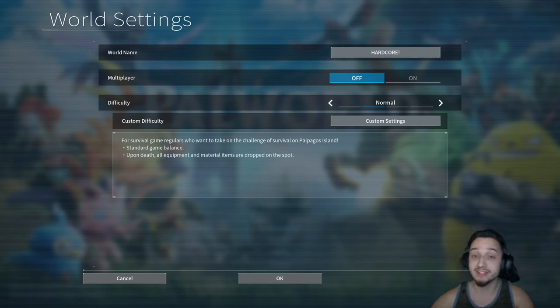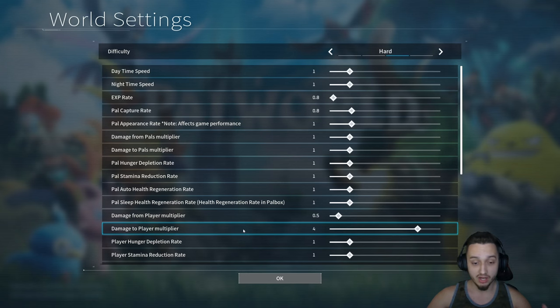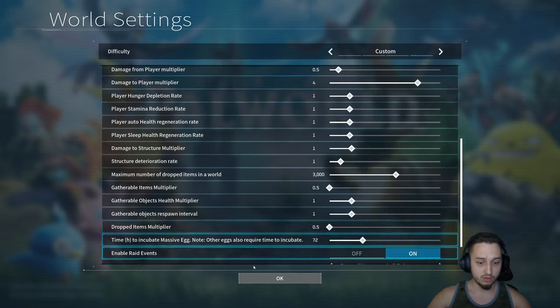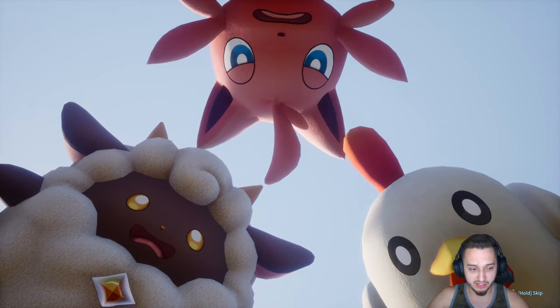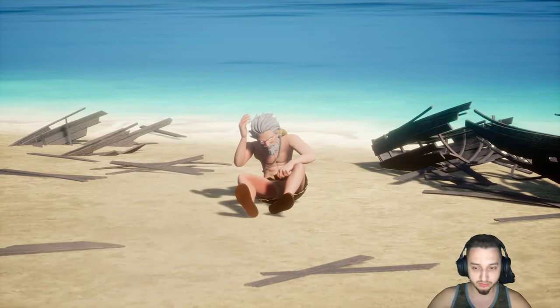Hey, what's up pals, welcome to Palworld! Today we're doing a challenge — an all-hardcore, no-deaths challenge. We're going to tame all the pals and see if we can beat the game without dying one time. If the pals die, we'll have to retame them to get to max pals. We're starting on hard edge difficulty, which means four times damage to us and we only do half damage.